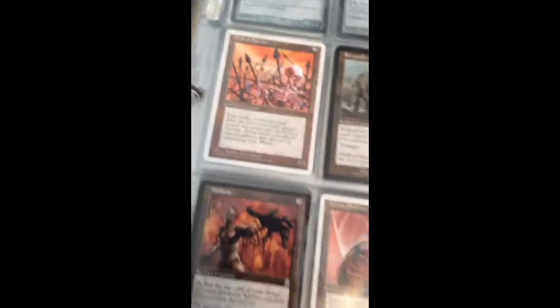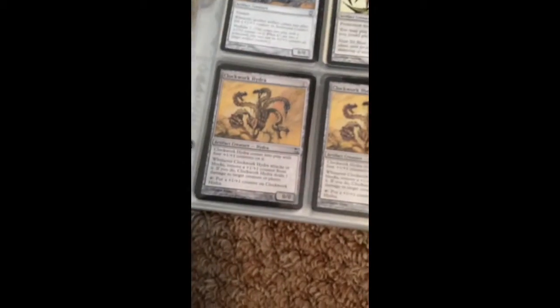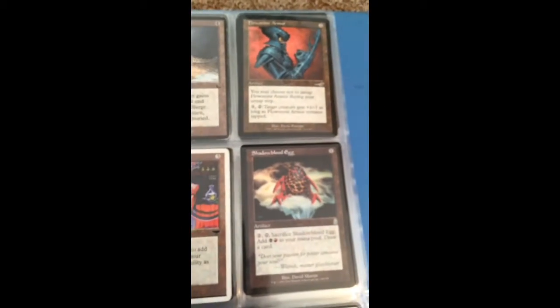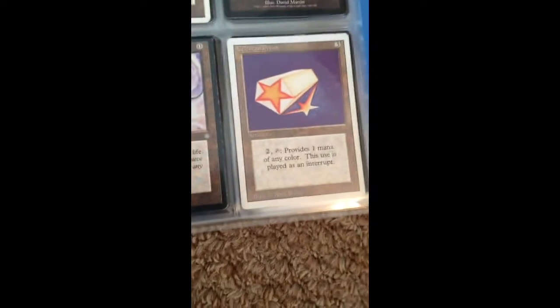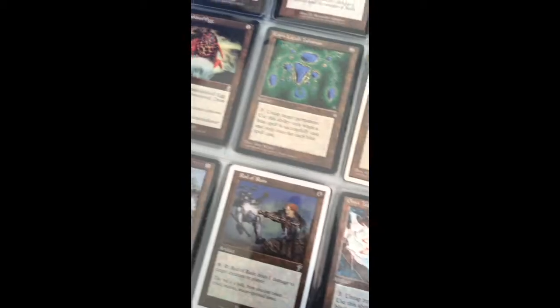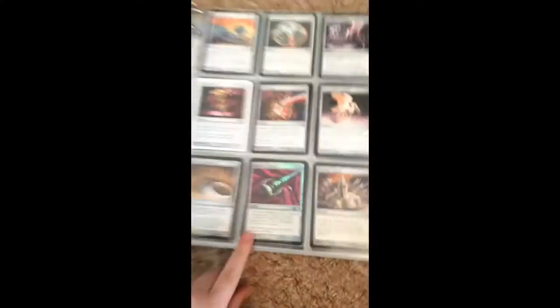Then we have my artifact creatures — the old versions of them with the brown coloring in the back. And then the newer versions of the artifact creatures with the gray coloring in the back. And then the old versions of the artifacts — I'm just going to show them off. And then a lot of other ones. And then the new versions of the artifacts.